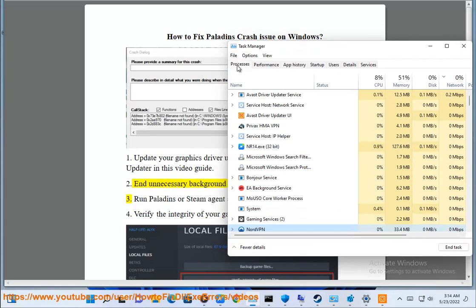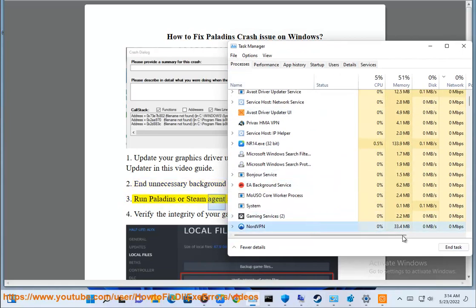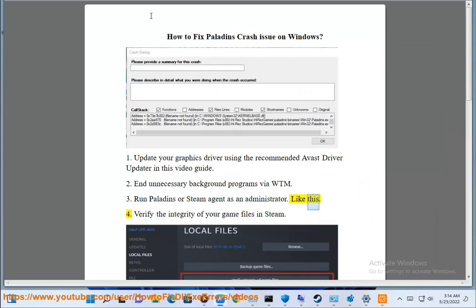Step 2: Close unnecessary background programs via Task Manager. Step 3: Run Paladins or Steam Agent as an administrator.